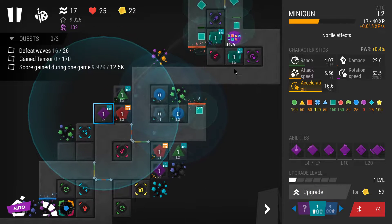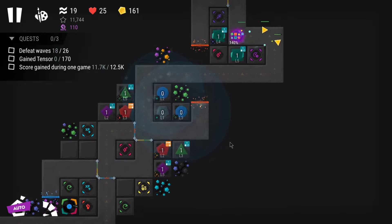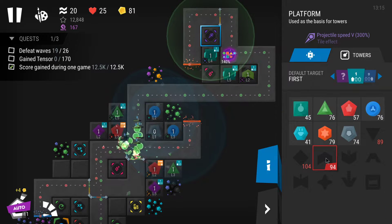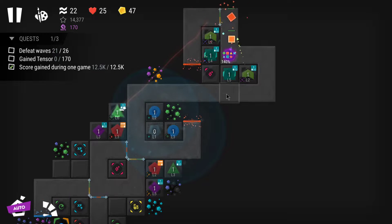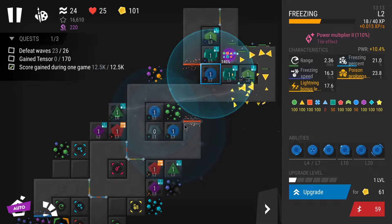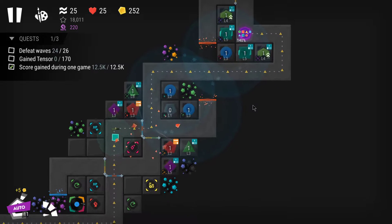I'm placing cannon for fast enemies, sniper for strong and armored, and minigun for healers, armored, and strong enemies. When you have so many different enemy types you really want to place different towers. Let's also place venom at the beginning to get some damage over time. I could also go for another freezing — the special passive from freezing makes poison last much longer — so that could be good. The attack speed on venom is low, so projectiles aren't shot very often.